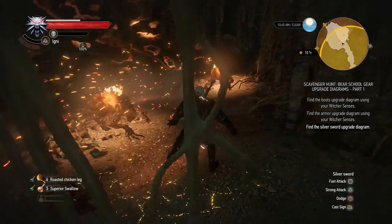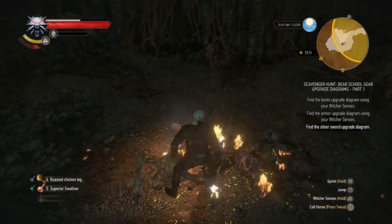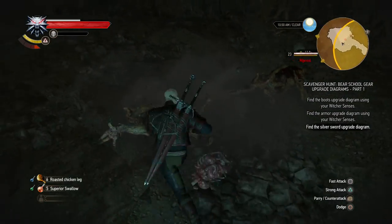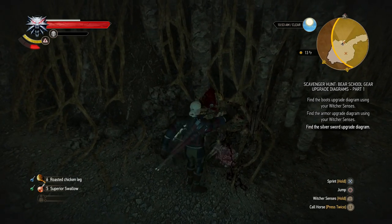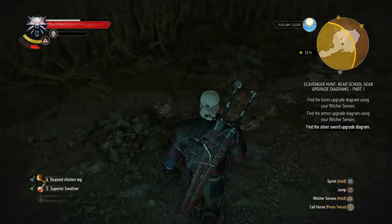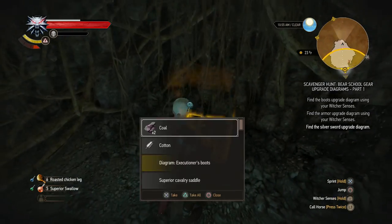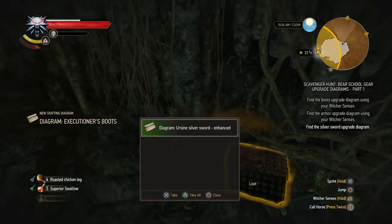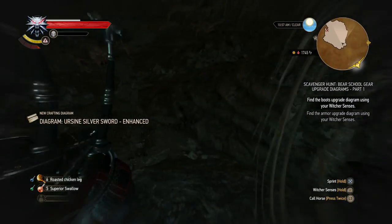Hello, ghouls. And there goes the other one. So two ghouls, all ghouls down. And there's more, of course there's more. And there goes that one. That was weird that that last one just popped out randomly afterwards. There's a chest over here — nothing that we can use. But this is probably it: the Ursine Silver Sword Enhanced. There we go.